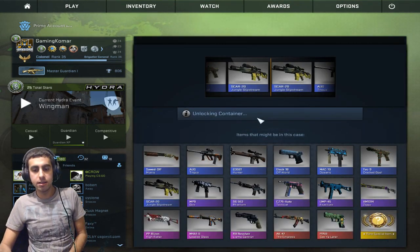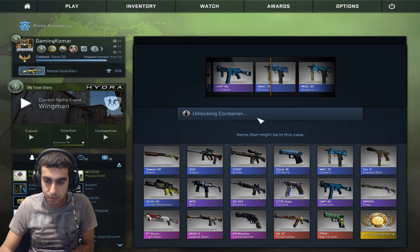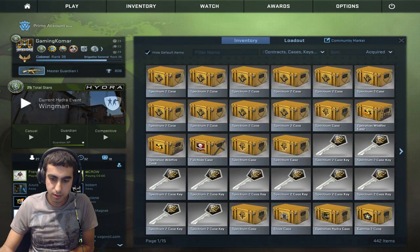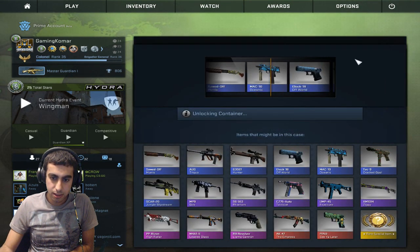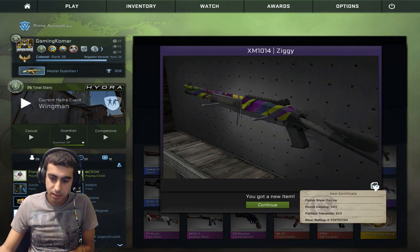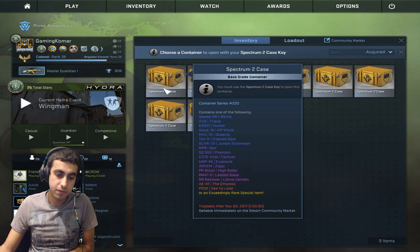Everything is 0.40 — give me something good. The other one looks better; this one is Battle Scarred. The other one's way lighter — 0.06. Okay, wow. Our cases are looking not so good right now. We haven't gotten anything good yet. Can I get one StatTrak at least?